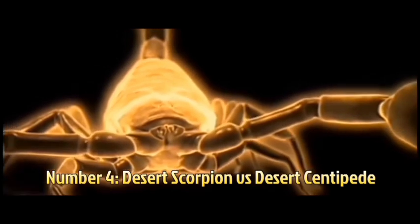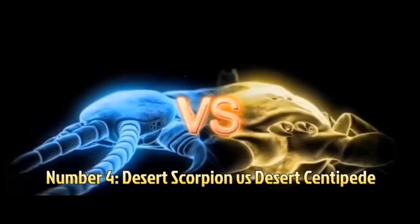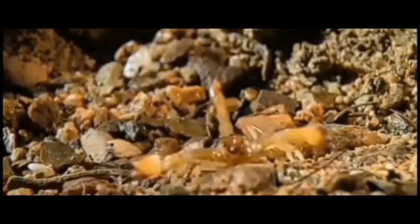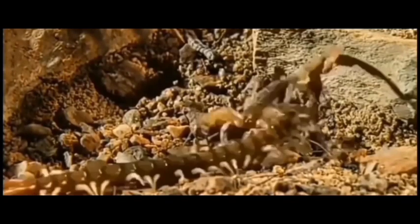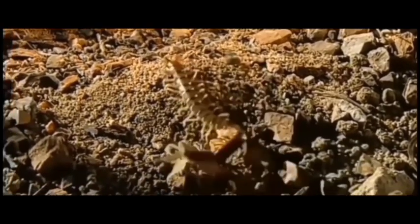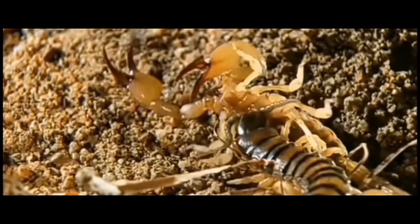The 4th-place battle is the reason the centipede vs vinegar roach made this list at all. The desert scorpion and the desert centipede are a menace to many creatures — especially each other. When the 5th-place battle showed a blow-for-blow fight with no venom involved, this one had venom versus venom: two of the most common cheats used by two of the dark horses in Monster Bug Wars. It's interesting to see these two duke it out given how formidable they each are. It was another blow-for-blow, fast-paced battle with many phases — almost a wrestling match, with the scorpion's claws and the centipede's legs. It was gruesome and fair, so this battle ranks 4th.